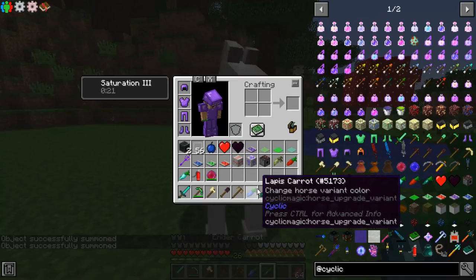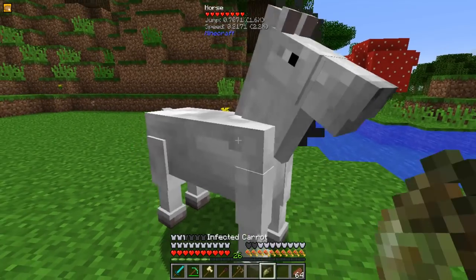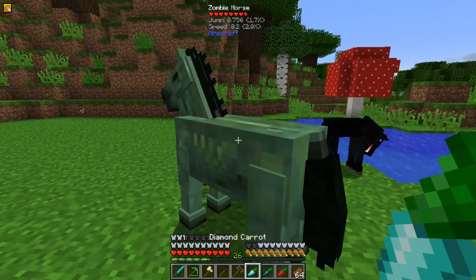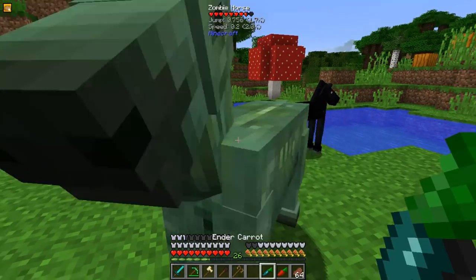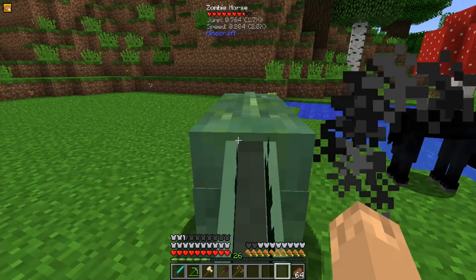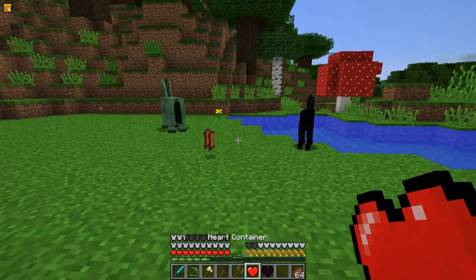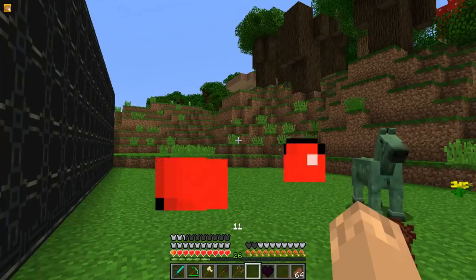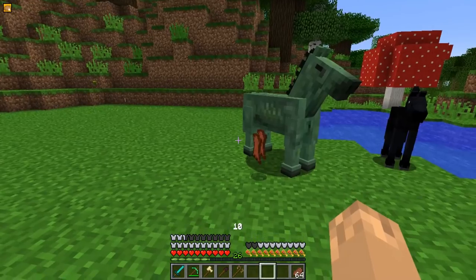Next up we have some Carrots from Cyclic. The Lapis Carrot will change what your horse looks like. The Infected Carrot will turn it undead. The Diamond Carrot will add health to your horse. The Ender Carrot will make it jump higher. And the Redstone Carrot will make it faster. The Lapis Apple will tame an undead horse. There are two kinds of Heart Containers: the Heart Container itself, when eaten, gives you extra health, and the Empty Heart Container, when eaten, will make you lose a heart.